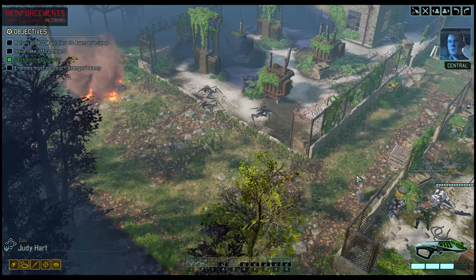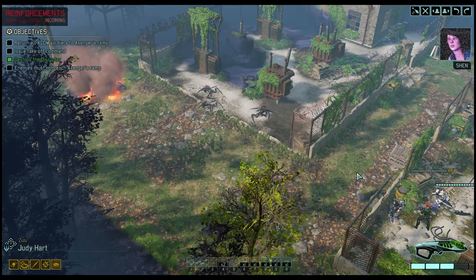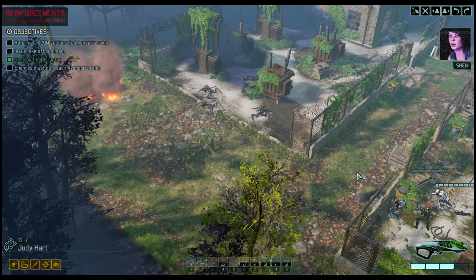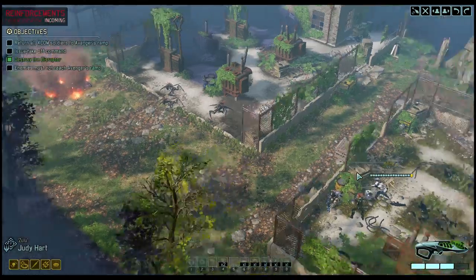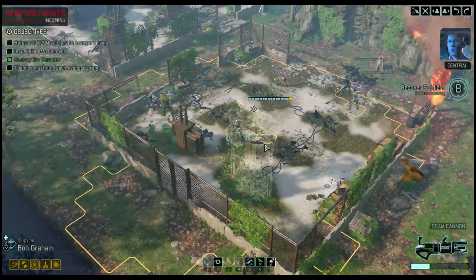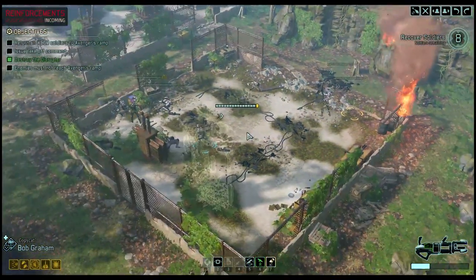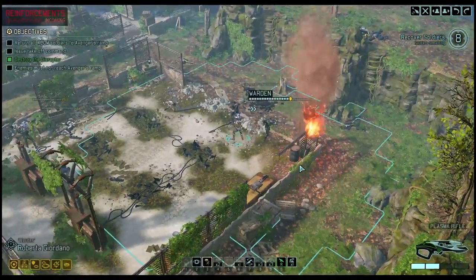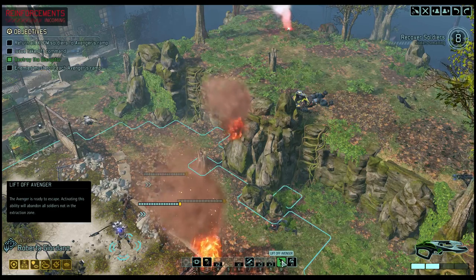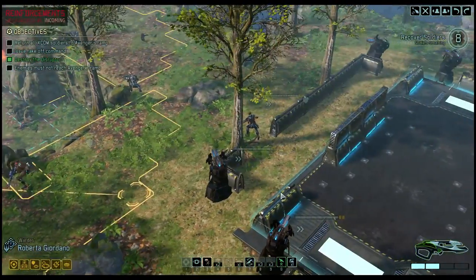Excellent work, Menace-1-5. Okay, we have to get everybody back. Whatever it was, destroying it seems to have lifted the disruption field. Engine control systems are coming back online — we should be clear to take off within 60 seconds. Commander, we can take off on your order. We should get the squad on board and get moving. I hope it's worth it. Alright, we just have to get everybody home.